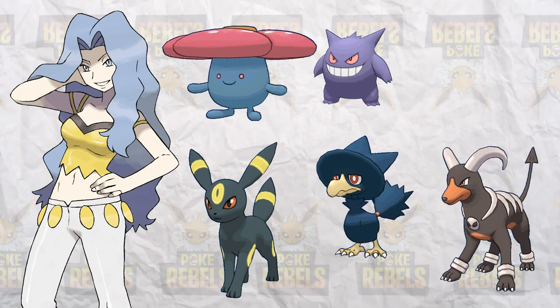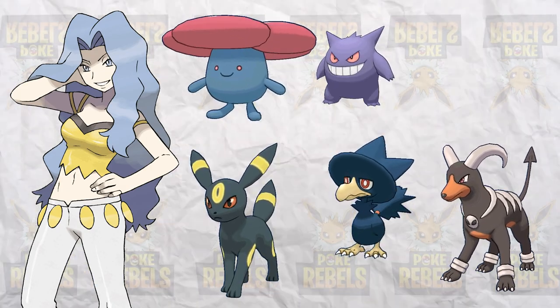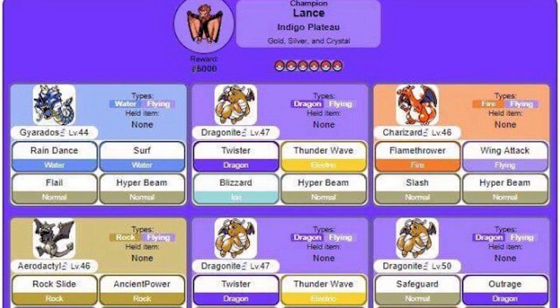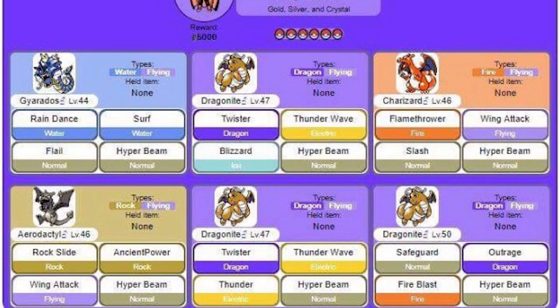Next up is Karen. All she needs is Lick and Spite on Gengar swapped out for Psychic and Shadow Ball, and she'll be up and ready to own some challengers — great team. And last but not least is Lance, who just has a great team: it has coverage, it has strong Pokémon, it has all what you'd want. Nothing to see here, moving on.